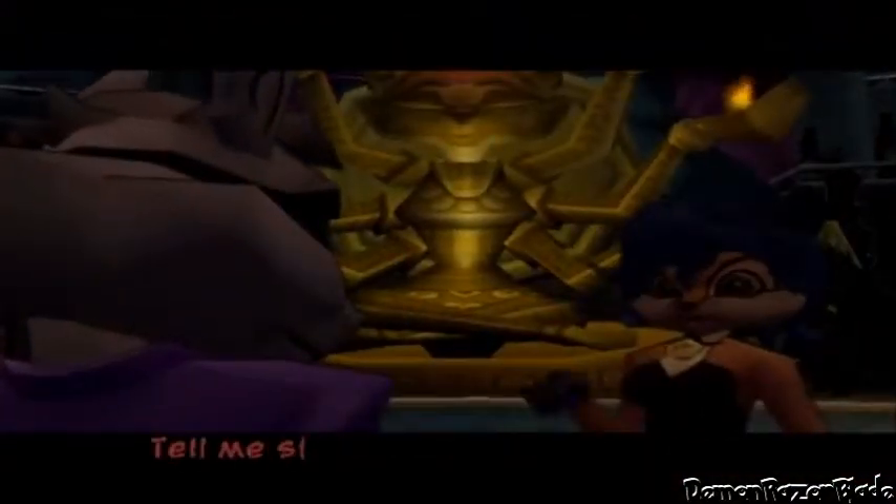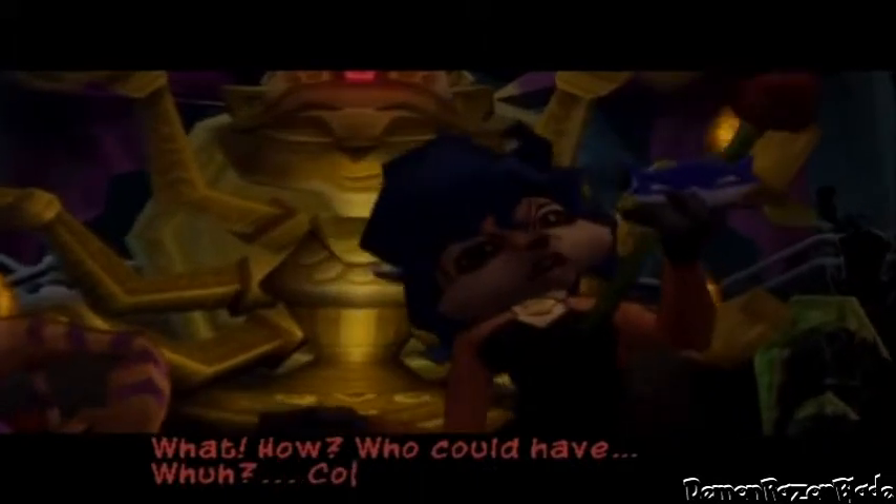I believe we're actually getting close to the end because I know this is the end of it right here. It's kind of weird how each one does like a repeated thing. And this is the last one right here. Now let's go into the somewhat annoying part of the operation where you have to use the RC chopper and you have to protect Murray while he's bringing the clockwork wings all the way back to the van.